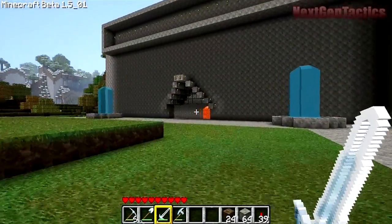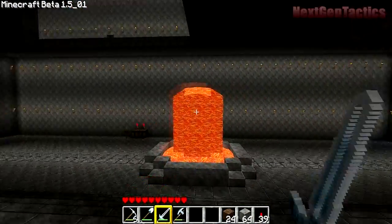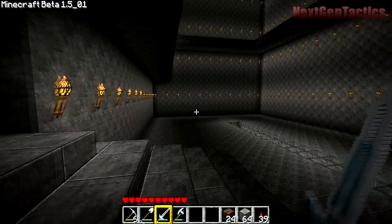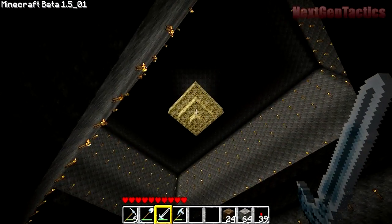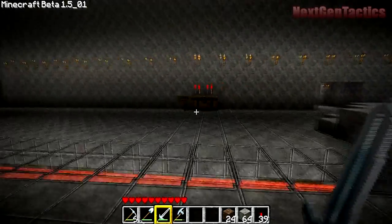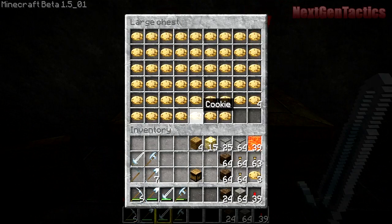I'll show you what it looks like inside here. I just hollowed it out and made a shell basically. Put a little lava fountain in here for some light. Got a chandelier up there made out of glowstone. It's just a bare shell right now.